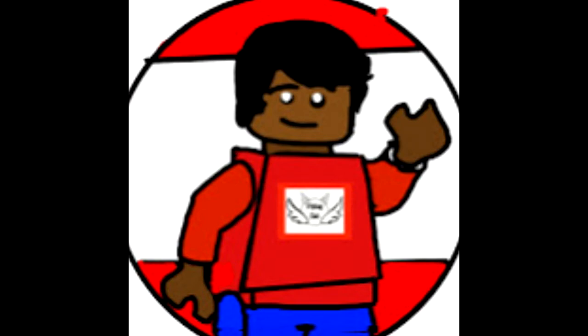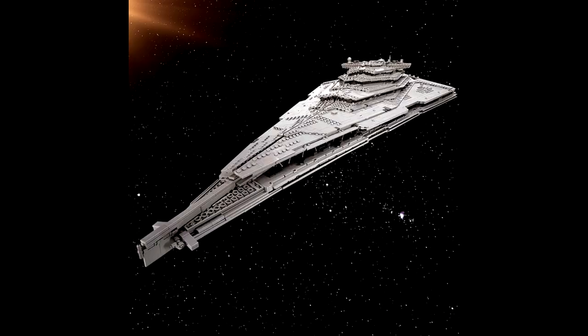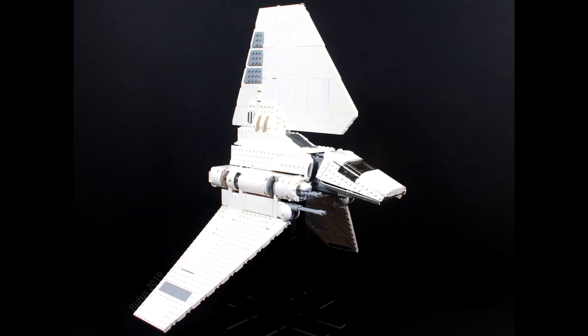For my UCS sets, I would get a First Order Star Destroyer. It's a pretty cool set — it sort of looks like the Imperial one, but I want a UCS version since the one we got wasn't a UCS version. I'd also get maybe a UCS Imperial Shuttle. I know they're making a smaller version later in 2021.